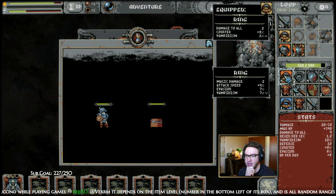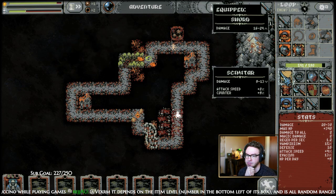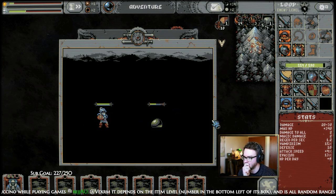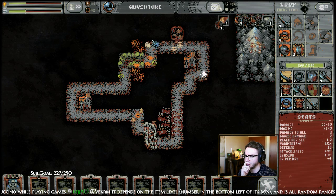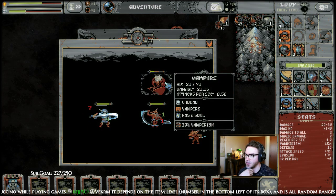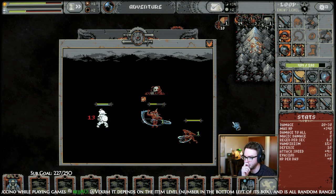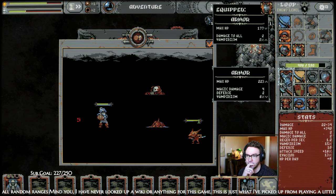Yeah, I think that's way better. Adding in the evasion and the attack speed is a big deal. I think I like the big damage better. Look at all these meadows — so many meadows. This is becoming a little frightening, but we do have blood groves which is nice. Yes, please kill the leader first — be smart for once! That's an awesome thing.